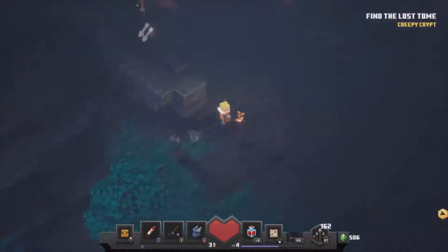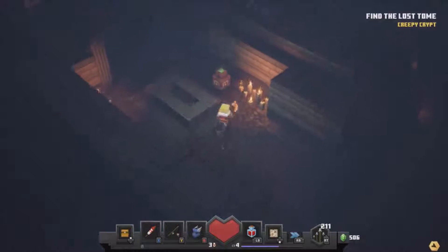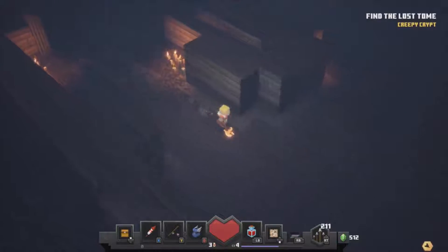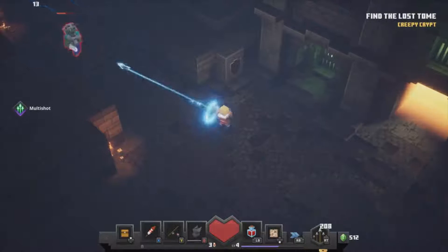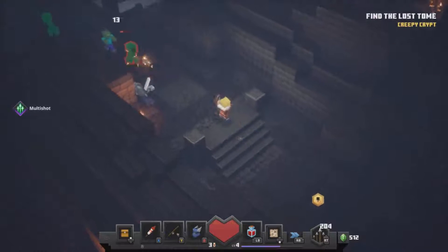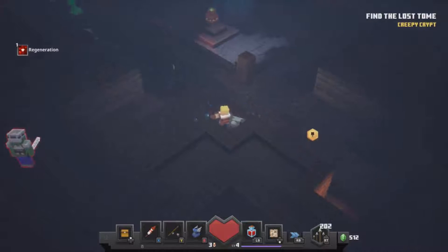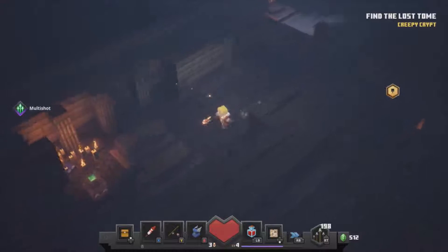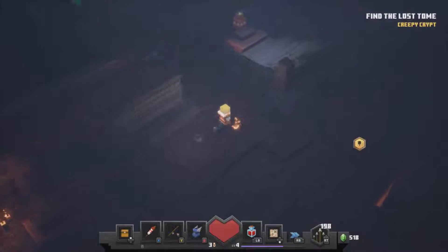Oh, arrows — I missed those. That's good, they don't disappear then. That's where we came in. Nice, took out a creeper behind him. Come on, zombie with armor — let's see what you've got. Got loads of emeralds which is great.